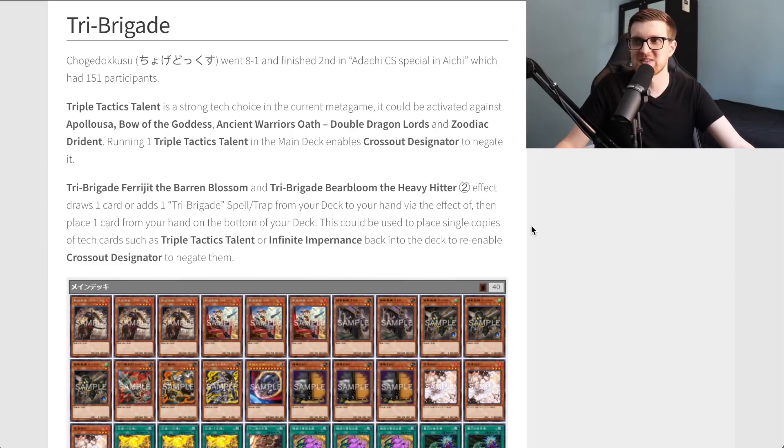Triple Tactics Talent is a strong tech choice in the current metagame — it can be activated against Appaloosa, Ancient Warriors Oath, and Zodiac Drident. Running one copy in the main deck enables Cross Out Designator to negate it. This doesn't really pertain to us TCG players yet since Cross Out Designator hasn't been announced — honestly at this rate it might be a Mega Tin promo, which would be one of the most game-warping Mega Tin promos they could release. Tri Brigade Fairy G and Bear Bloom's second effect each draw a card or add a Tri Brigade spell or trap, then place a card from hand on the bottom of the deck — this can be used to play single copies of tech cards like Triple Tactics Talent or Infinite Impermanence and then put them back to re-enable Cross Out Designator to negate them.